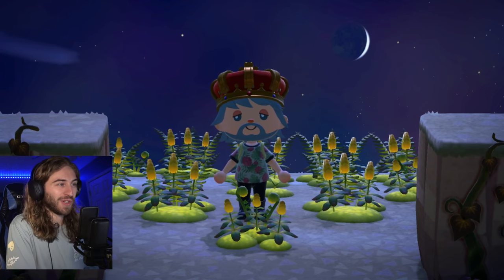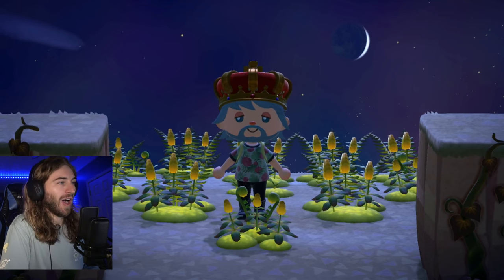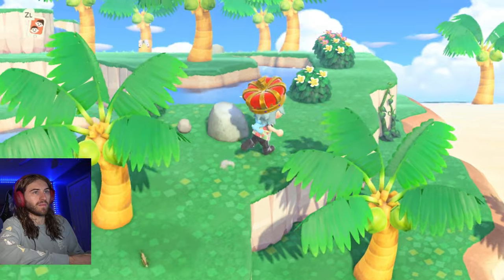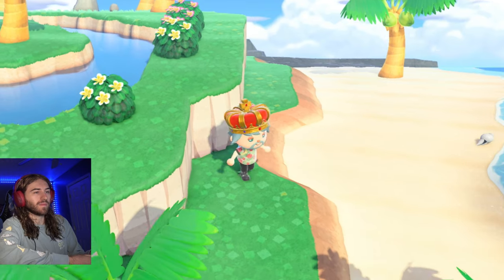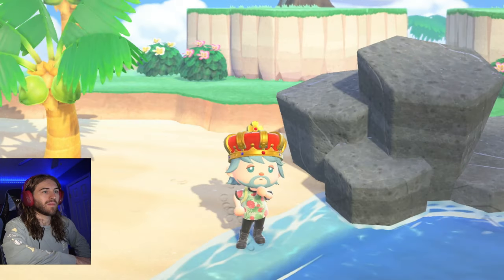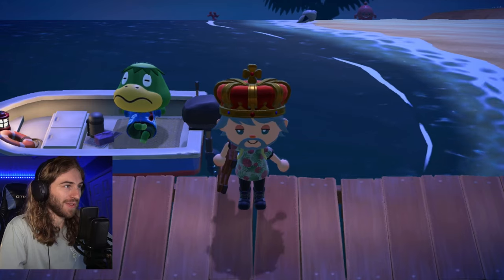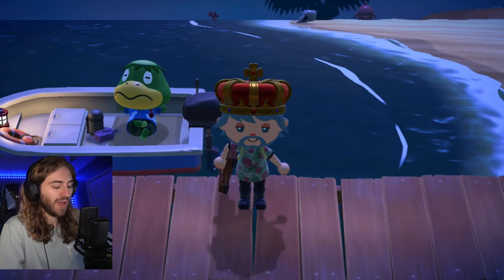To find glowing moss you have to go to Kapp'n's island. I got lucky and found the glowing moss island on my first try, but then tried three or four more times and couldn't get it again, so it is kind of difficult. To unlock Kapp'n you need three stars on your island, and it costs 1,000 Nook Miles to ride his boat.